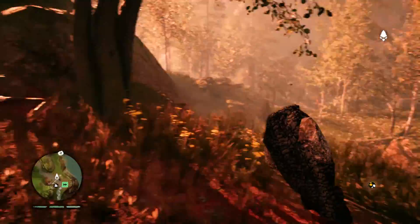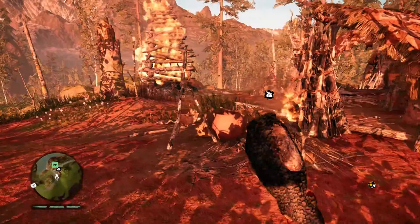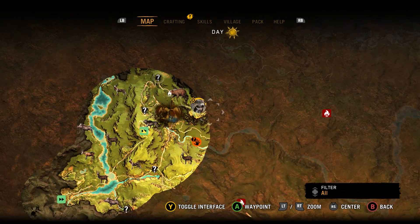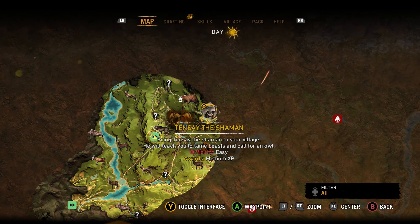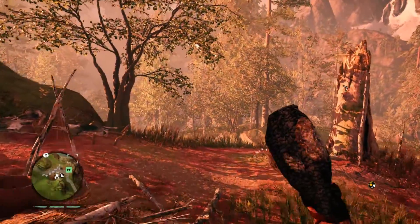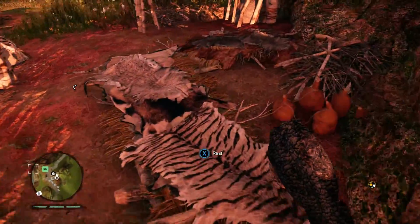Alright guys, so in the next episode — this is where we're ending this episode. In the next one we're going to this guy over here, Tensei the shaman, because he will teach us how to tame beasts, and I want to start taming beasts ASAP. So I'll set that as a waypoint and that's our next target. This is the Clumsy Geek signing off — thanks for watching guys and have a nice day!